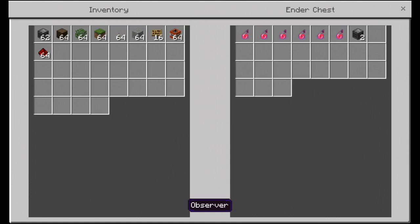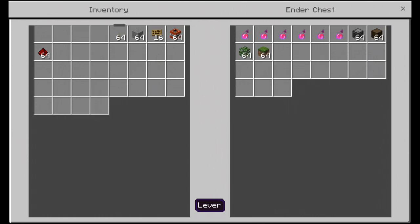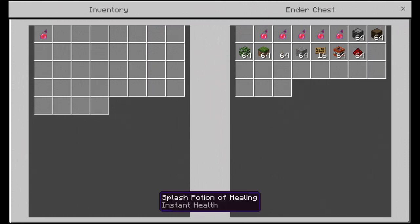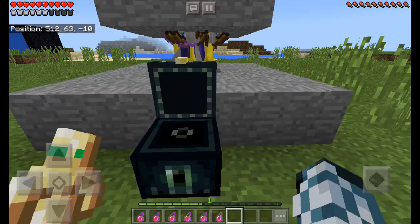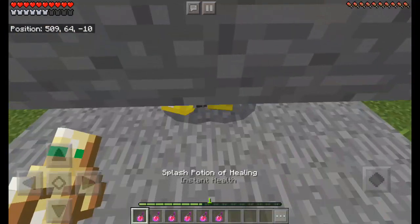What we need for this hack — oh my god, this is loud. There's so many zombies and skeletons. What we really need for this hack is all these health potions. I'm pretty sure you know what happens if we splash these on a bunch of zombies.